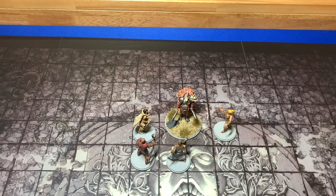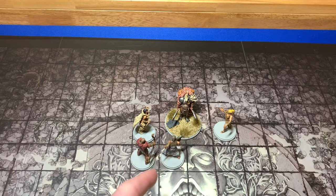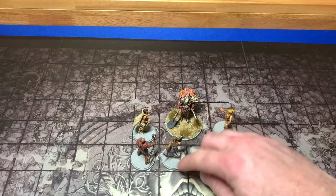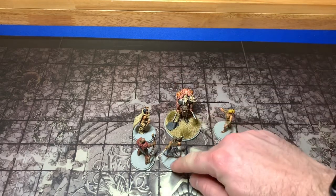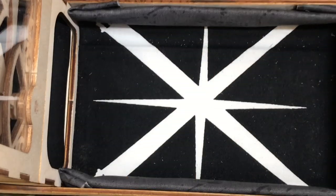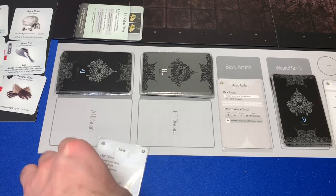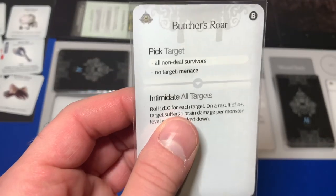The Butcher rolls one die and needs a three plus, but Karamon has plus one evasion so it's a four plus — he missed! That's awesome, I don't even have to dodge. Since he missed with the Hew attack we discard it. His second Berserk attack is Butcher's Roar again. This is going to be pretty bad — a lot of our guys are about to gain as many lunacy tokens as they're allowed.